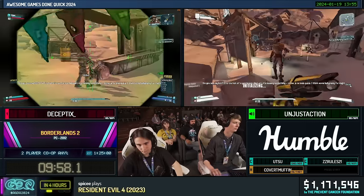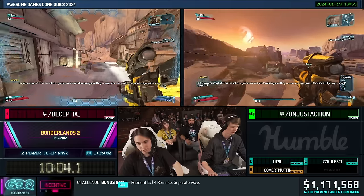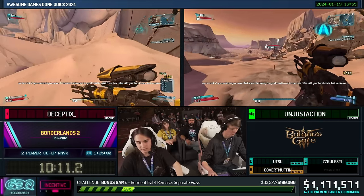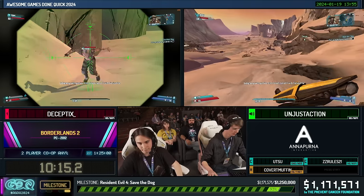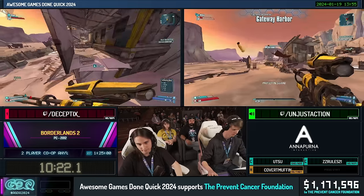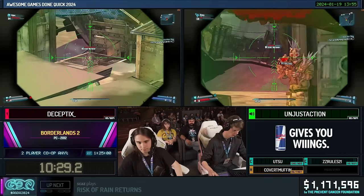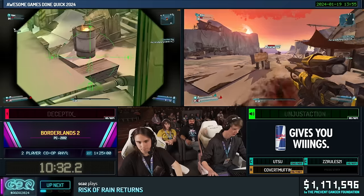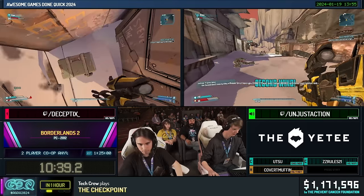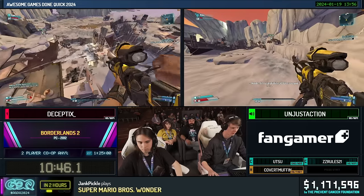Southern Shelf is normally split into two parts, with the second half blocked until you kill the first boss. However, waiting for that is slow, so instead Decept is going to go out of bounds to put himself on the second half of the map early. It's two easy grenade jumps — just a matter of not getting killed by enemies. Unjust is taking over the story part while Decept tries to get out of bounds.